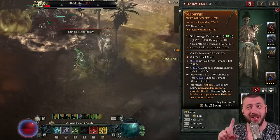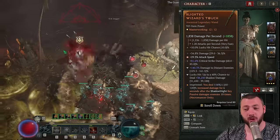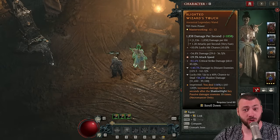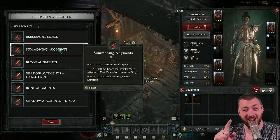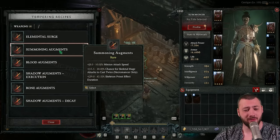Getting to the temperings: I currently have the elemental surge on for up to a 40% chance to deal 40,000 shadow damage, but I don't actually want that. What I'd rather have is the summoning augments — specifically the chance for Skeletal Mage attacks to cast twice, or minion attack speed if needed. But I'd rather have the double Skeletal Mage casting because more attacks will work with Ring of Mendeln, which we'll talk about in a second.